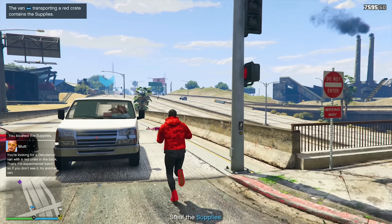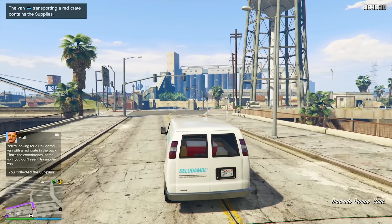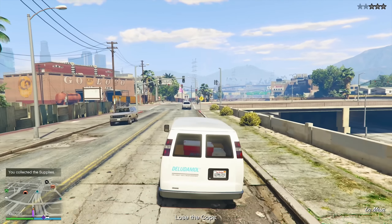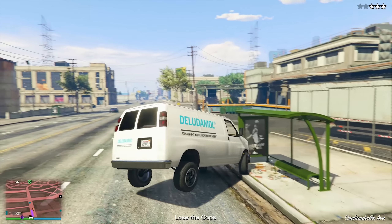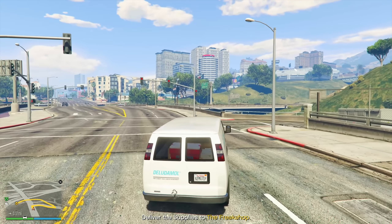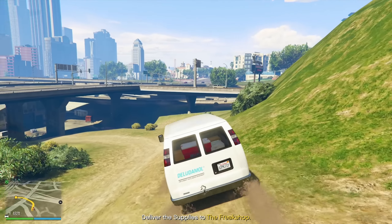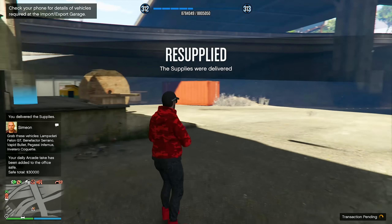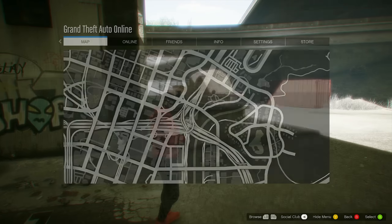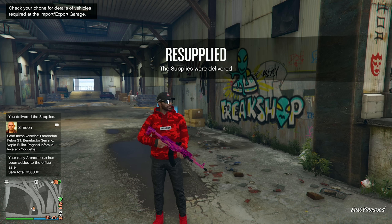We need to steal the delivery schedule, grab it, and now search the vans for the supplies. Coming up on our first van location — these are the supplies we have to steal. This was not too bad at all. Now all we need to do is take it back to the acid lab, but first they're going to make us lose the cops. It's only a three-star wanted level so this is going to be relatively easy to outrun. Just don't forget when you're doing these resupply missions — sometimes you take stuff back to the truck depending on the mission type, but when you steal the truck you pretty much always need to take it back to the freak shop. That was a very simple and easy resupply mission. The supplies have been delivered and we should be good to go.